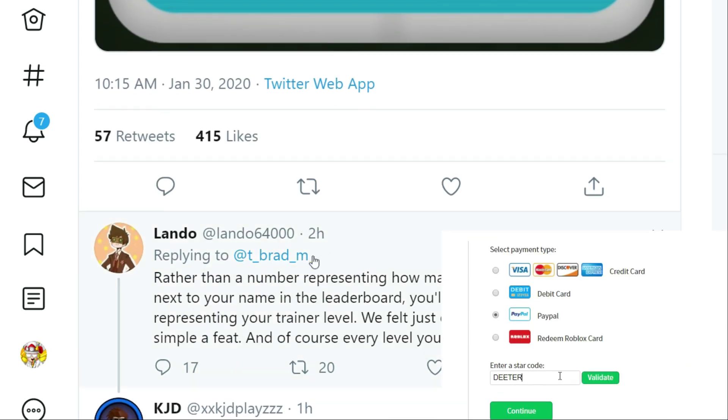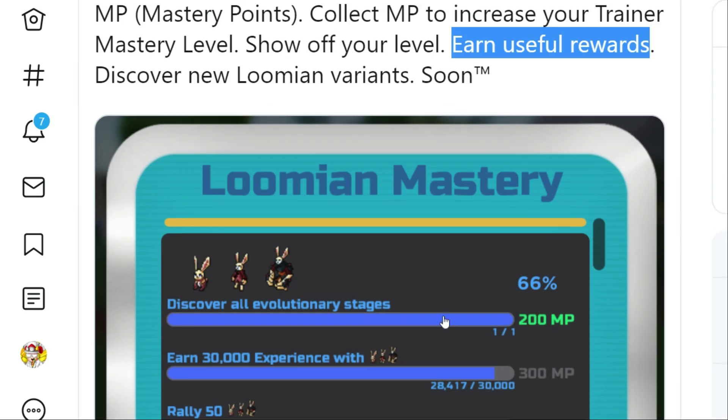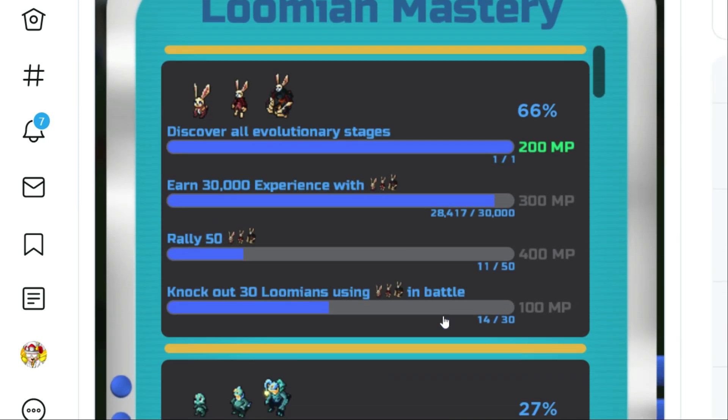There are also updates from Lando. It says rather than a number representing how many Lumions you've obtained next to your name on the leaderboard, you'll instead have a number representing your trainer level. They felt just owning the Lumions was too simple a feat — it's really easy to rally them at this point. But having them trained, fully evolved, and leveled up is more of a challenge. Every level you reach will unlock items, and we're going to talk about what kind of items because we have a little bit of insight on that as well.